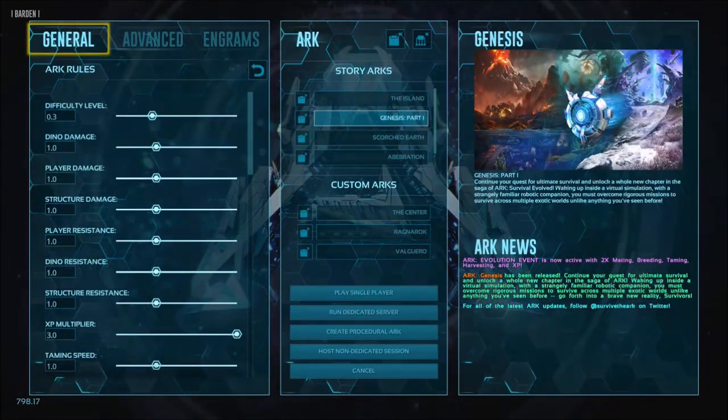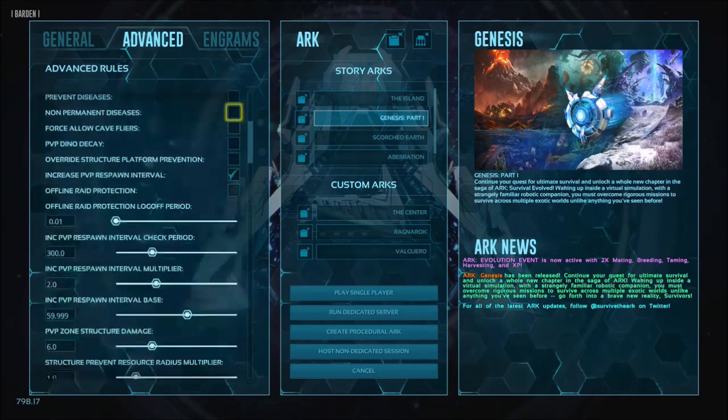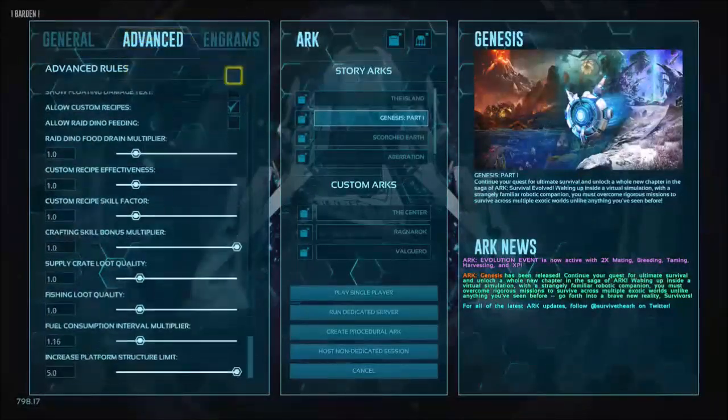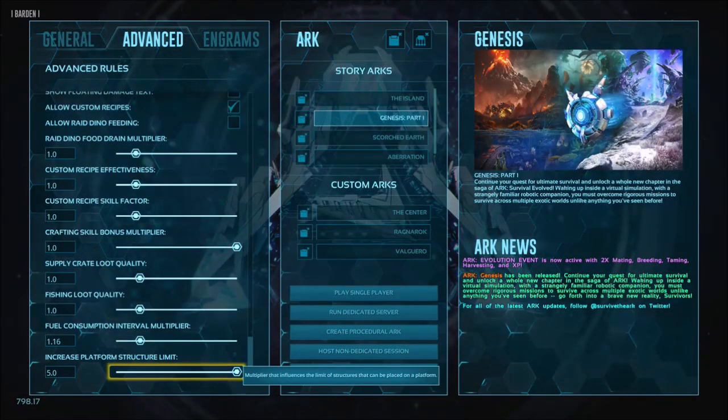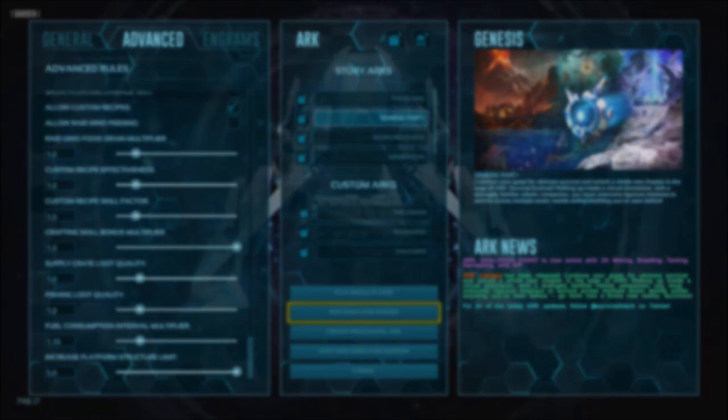First things first, probably the most important part. Under your settings, before you get in-game, you're going to want to scroll all the way down. It's going to be the increased platform structure limit. Make sure that that is maxed out. Once you set that, we're good to go.